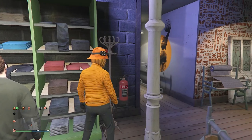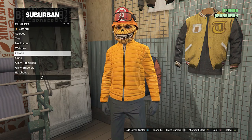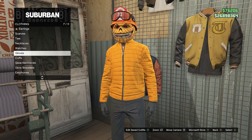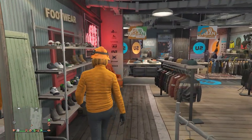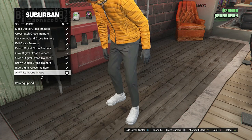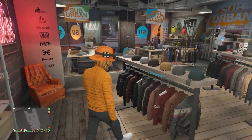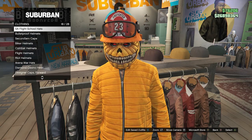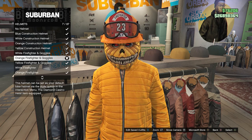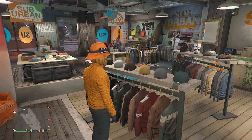After equipping the black slim fit, back out of the pants, walk over to your accessories, scroll down to gloves on slot seven, and equip the black woolen gloves on slot 58. Now back out of accessories, walk over to your shoes, go to sport shoes on slot nine, and equip the all white sport shoes on slot 28. Back out of shoes, walk to your hats, scroll down to helmets on slot 16, and look for the orange firefighter and goggles helmet on slot 7. Once you equip this helmet, back out of the hats.